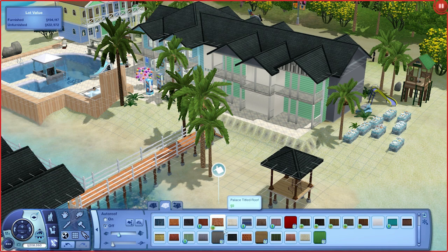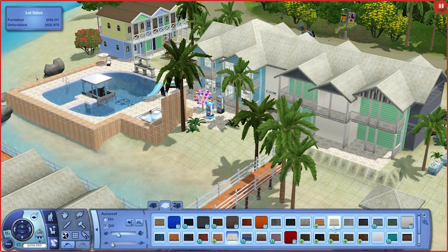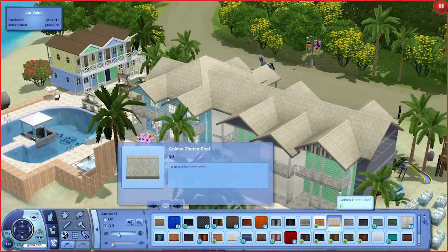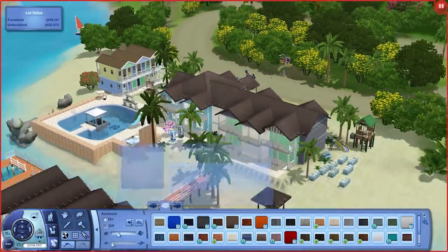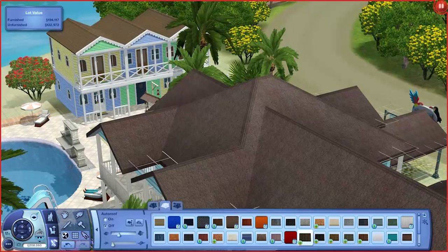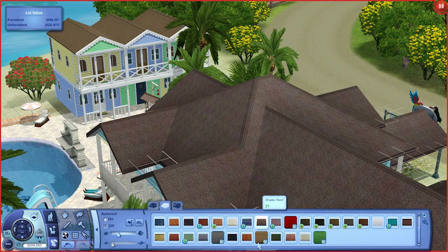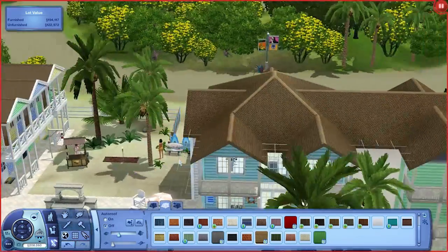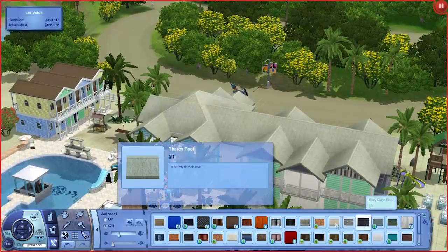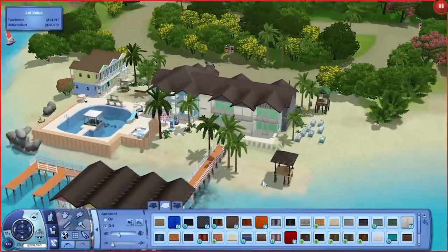So we want kind of a light-colored roof. What the hell is that? There's a thatched roof — that's a little too light. If it was a little darker, that would be good. I think there is a dark one though. There's that one there. It's still too light. How about that? Could be something like that — that kind of works, I think. And it's similar to that, I suppose. I think that kind of looks alright.